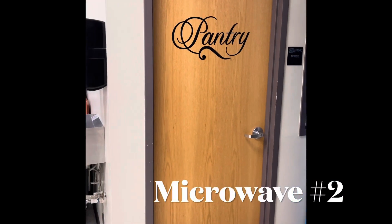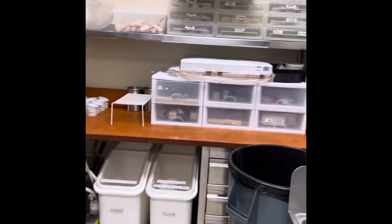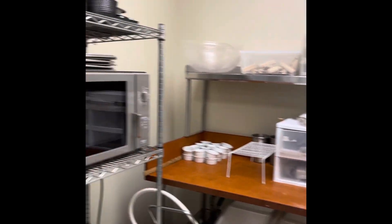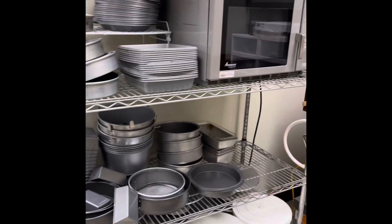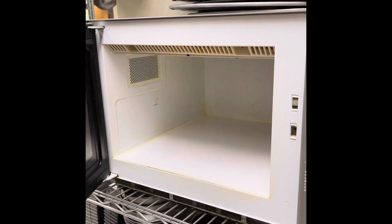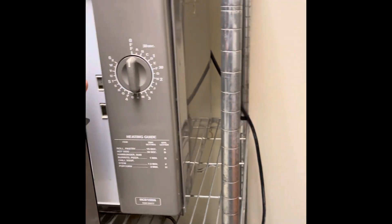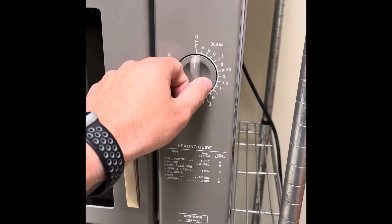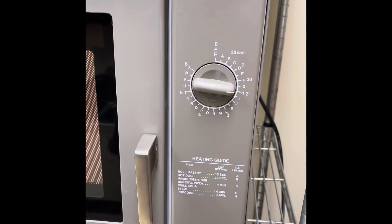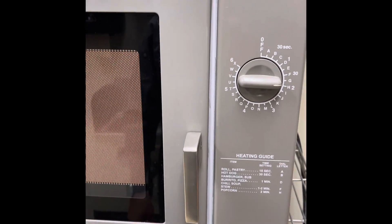Microwave number two is in our baking corner area, where we have flour, sugar, and baking pans. Open it up and make sure it's clean — no food spotted inside. This microwave works differently: you see options like 30 seconds, one minute, 30 — it's a dial. Turn it to where you want the time and it will count down and turn off.